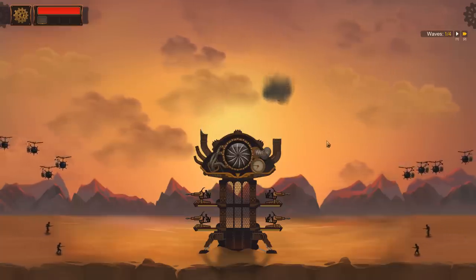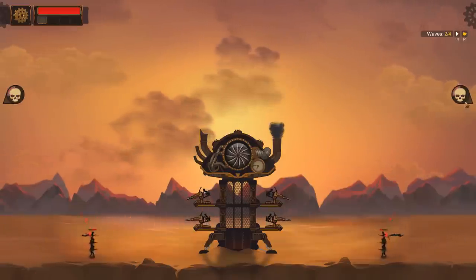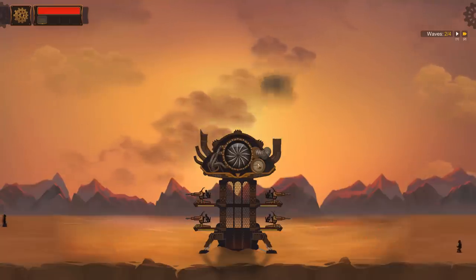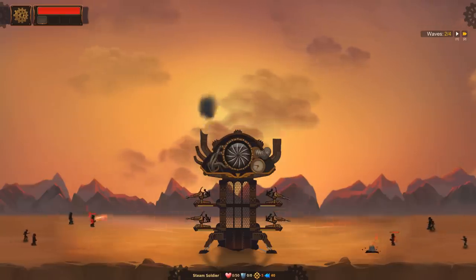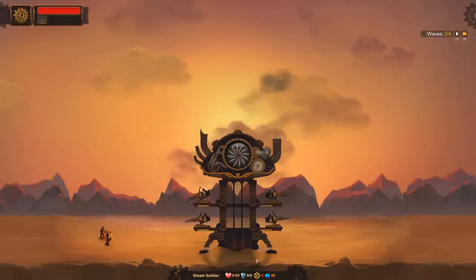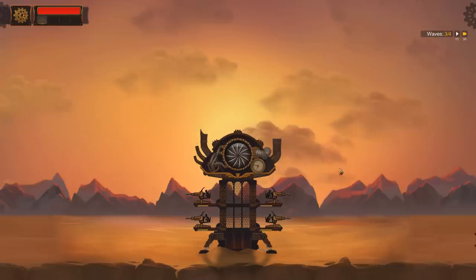Goodbye, enemies — have fun running into my wall of machine guns, I hope you enjoy yourselves. You're not going to make it. What are these little guys? They've got little steam backpacks — a steam soldier! Oh, they've got little stats, they're tankier than the rest. I suppose that makes a whole lot of sense — everybody knows that when you put a backpack on that exudes steam, it makes you tougher.